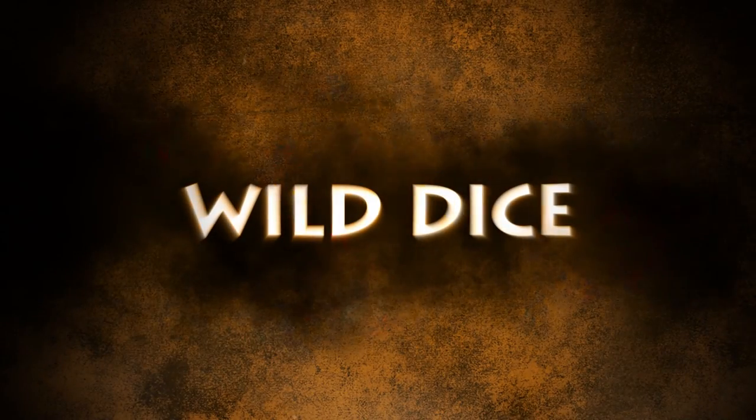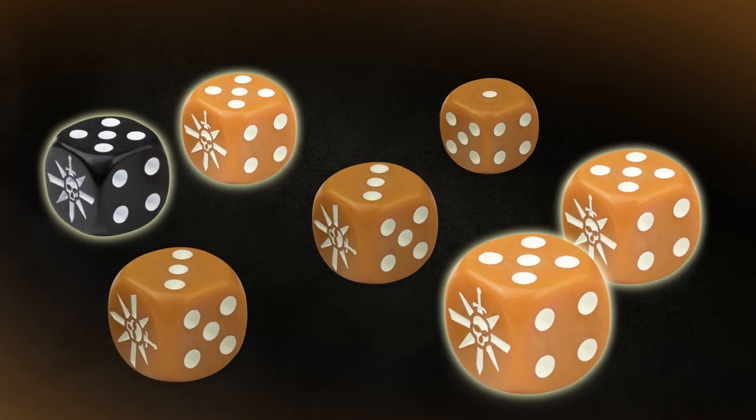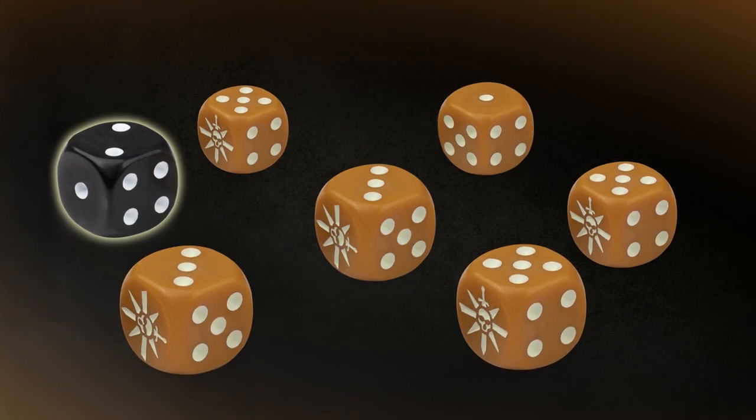In addition to these universal reactions, each warband has their own bespoke reactions to call upon. Each time a fighter makes a reaction, they use up one of their actions for that battle round. So if you've already activated a fighter, they can't react — unless, of course, you chose to wait earlier on. Lastly, there are the wild dice. Every turn, you'll receive one special dice called a wild dice. This can be used to represent any roll you want during the initiative step, letting you upgrade a single into a double, a double into a triple, or a triple into a quad. You can also use them to seize the initiative by adding an extra single to your pool of dice. Wild dice stick around between turns but can only be used once, so choose wisely.